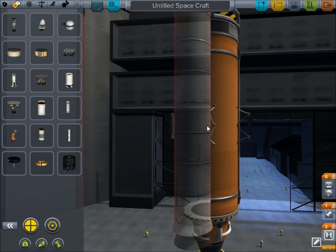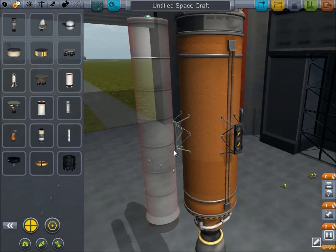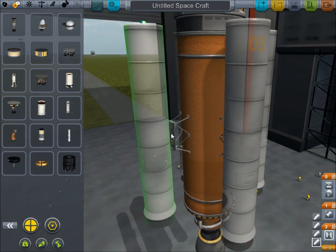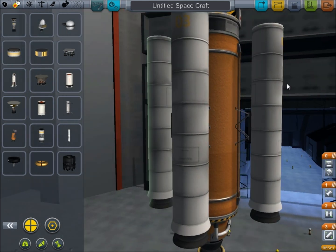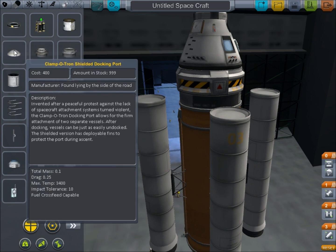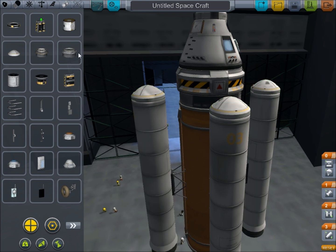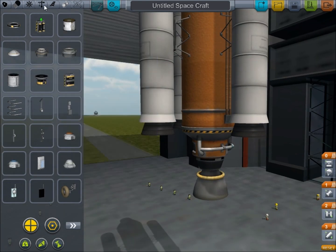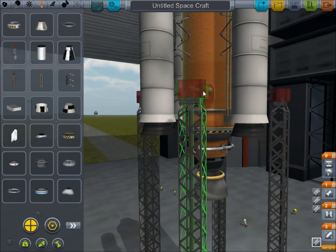Why won't this fit on? Fit on. Grumble. Unhappiness. Oh, now you decide to fit on. Grumble. We'll put one of those on — that looks like a nose cone. Looks fairly small. We'll give it a test flight.